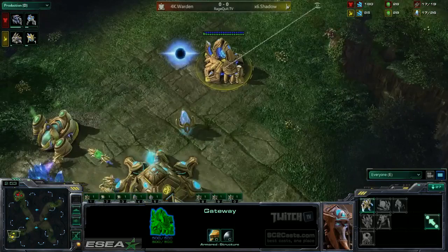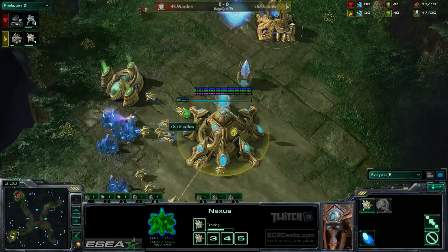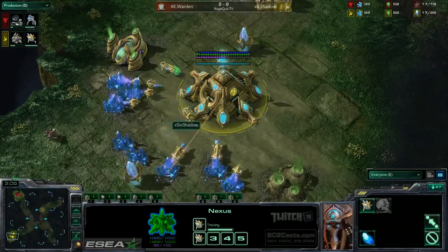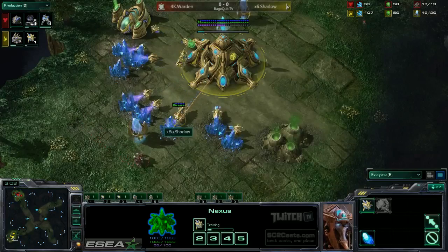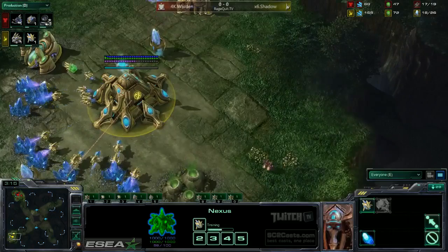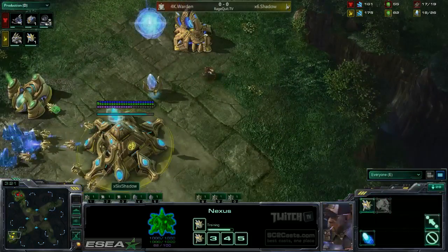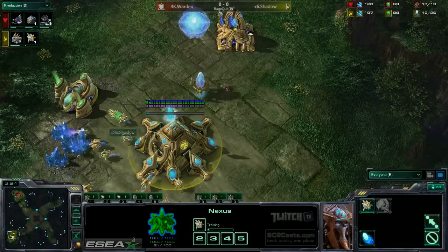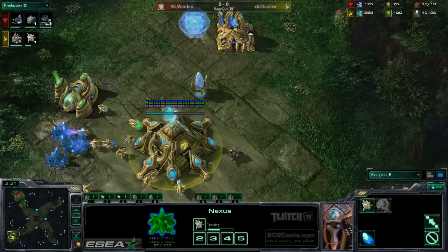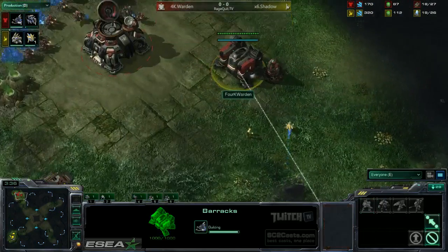We'll see the Cybernetics Core coming down, see the gateway, and start looking at this Chrono Boost energy. He didn't Chrono Boost once on his Nexus when he could have — if you had 50 energy, you should not be sitting at 50 unless you really want that Warp Gate out quickly, which means he could be going for a 3 Gate Expand. The 3 Gate Expand: you Chrono Boost a lot on the Nexus, get that Warp Gate out pretty quick, and put pressure on so your opponent cannot expand when you can.